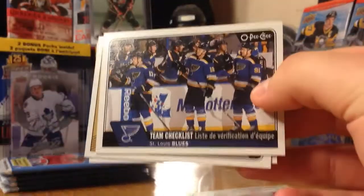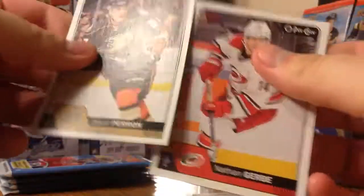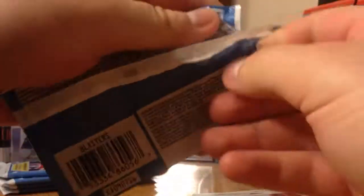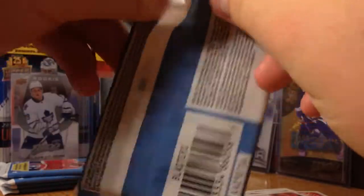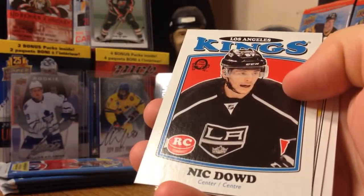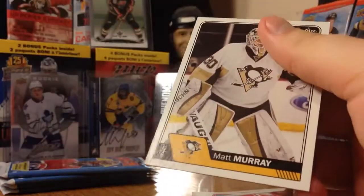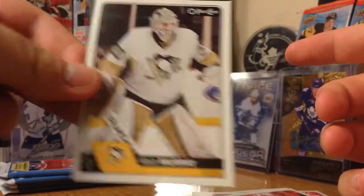Got a team checklist of the St. Louis Blues. Perron, Gerby. Hoping for at least one Maple Leaf rookie - there's a bunch in here. We got a retro rookie of Nick Dowd. And Matt Murray's second year card - that's interesting.